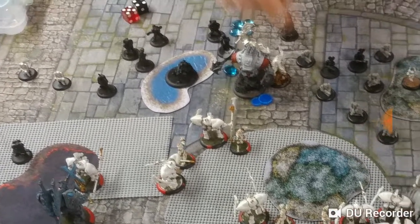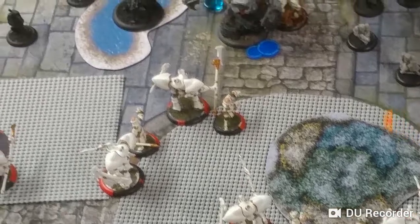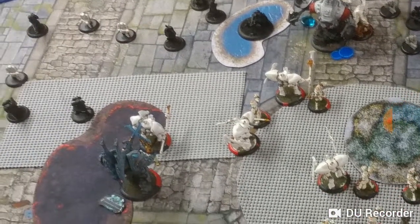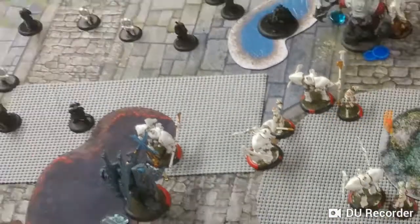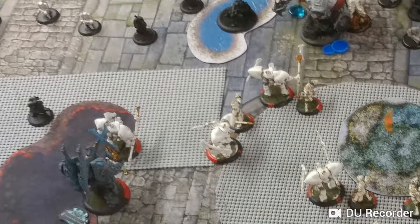I would not be able to play this aggressively if it were not for my feat. Because what could happen right now is his character jack can come screaming across the board and kill some stuff over here. Then Butcher can come over here, get to right about that spot, pull in all these models — those 3 griffins, those 2 battle mages, and Imperitus — and just blender them all, buying Flashing Blades until they're all dead.